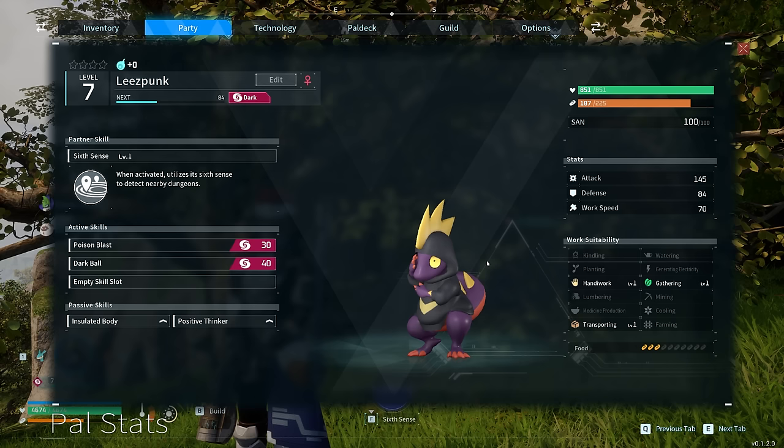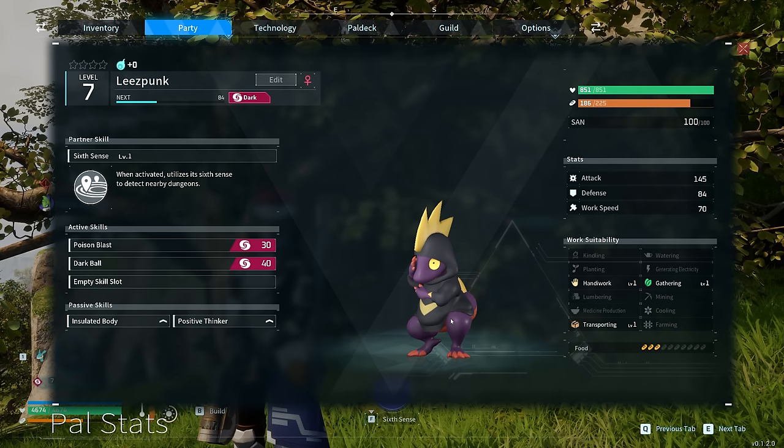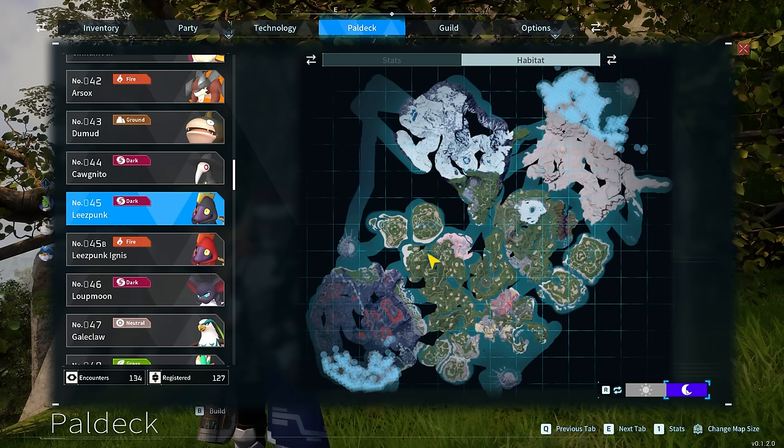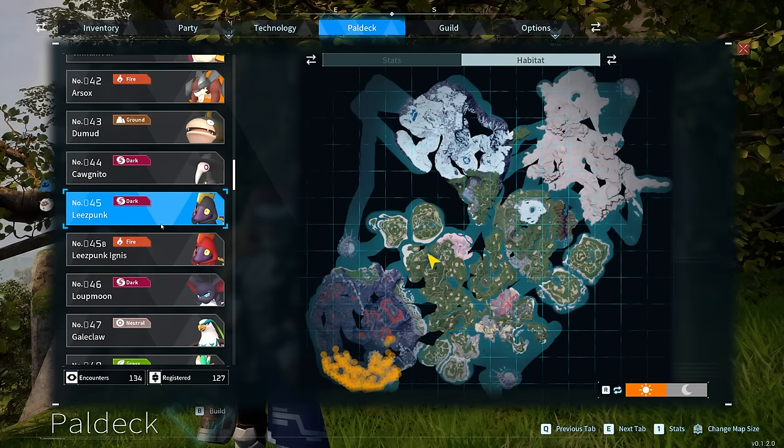Leezpunk is also a decent worker at the base, containing handiwork level 1, gathering level 1, and transporting level 1. You can use him to build tools as well as anything that requires the handiwork ability. He is only level 1 but that is all you will need for the first 20 levels of the game. If you aren't able to find Leezpunk in a raid he becomes a bit redundant as he is located in very hard to find places — each corner of the map. So you will most likely encounter him in a raid and I'd heavily recommend capturing one.